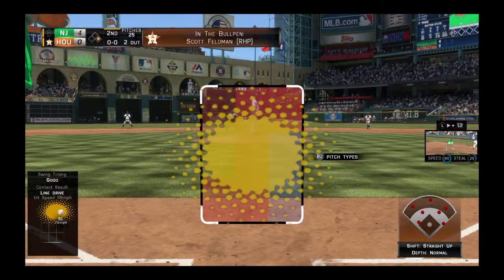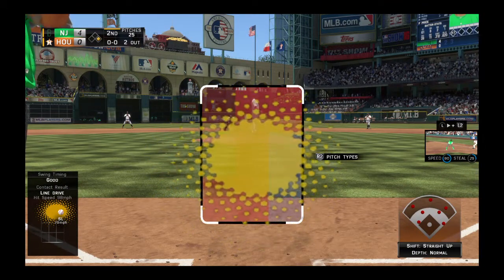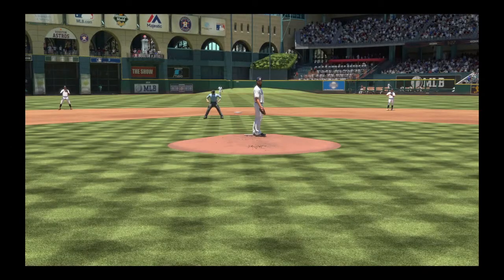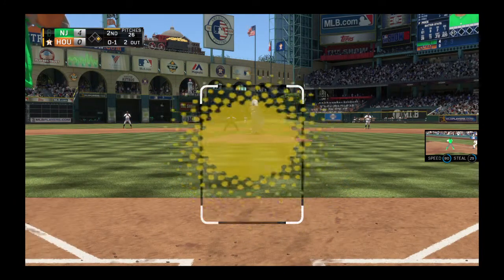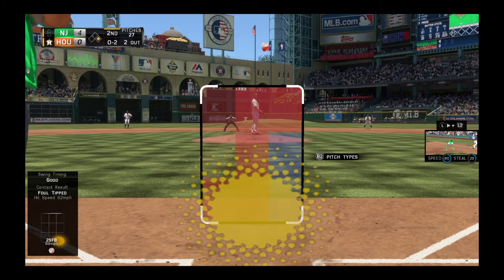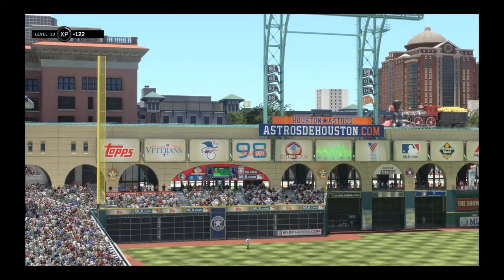At the plate, Manny Machado — he flew out in his last at-bat. Now the Astros have somebody up in the bullpen as a right-hander has started to warm up out there. Not his best effort that time, it's strike one. Gets on top of one here and chops it foul right at home plate. Got him swinging and that will end the inning.